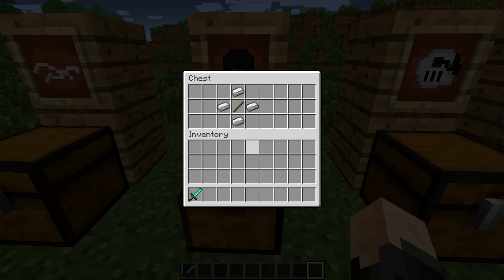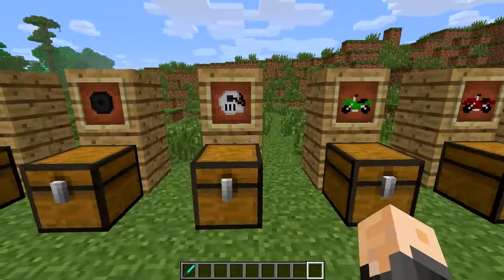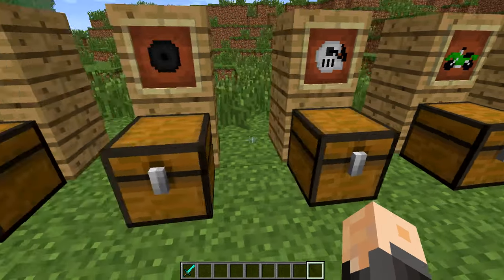The next thing we're gonna need is wheels, if we want a dirt bike. Make quite a few of these - I'd recommend 12, 13, 14 if you want to make all the dirt bikes. Actually it's probably eight you're gonna need. You can get a stick and then some iron. These are actually really cost-efficient mods, so I kind of like that. You don't need like diamonds or anything.